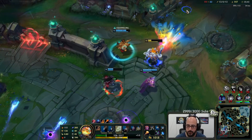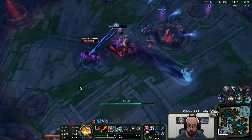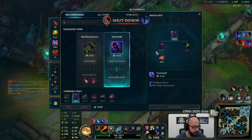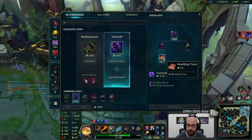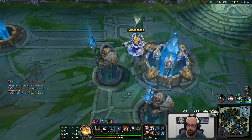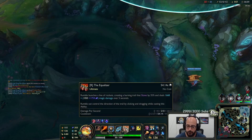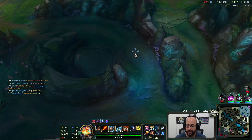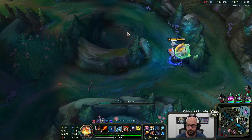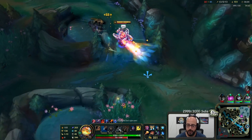We should bail — we gotta stay together, otherwise TF's gonna ult. Oh, you missed Q — doesn't matter. One auto with the passive, maybe you could add it. Could have been close. Let's roll. 54 second cooldown and not even level 16 yet — crazy. What is it going to be at 16? 44.59 seconds. I didn't even realize you could check like that — that's actually sick. 44 second ult cooldown — you can basically get two off in a fight.